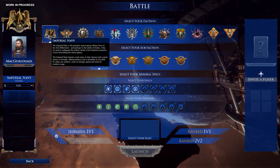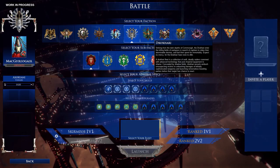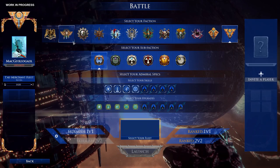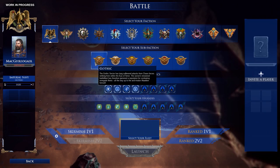I just want to show you the races in here. We got the Imperial Navy, Adeptus Astartes, Mechanicus, Chaos, Eldar, Dark Eldar, Orcs, Necrons, Tyranids, and Tau. They're missing one — my favorite army is the Grey Knights, which aren't here. I'm sad about that, but oh well.